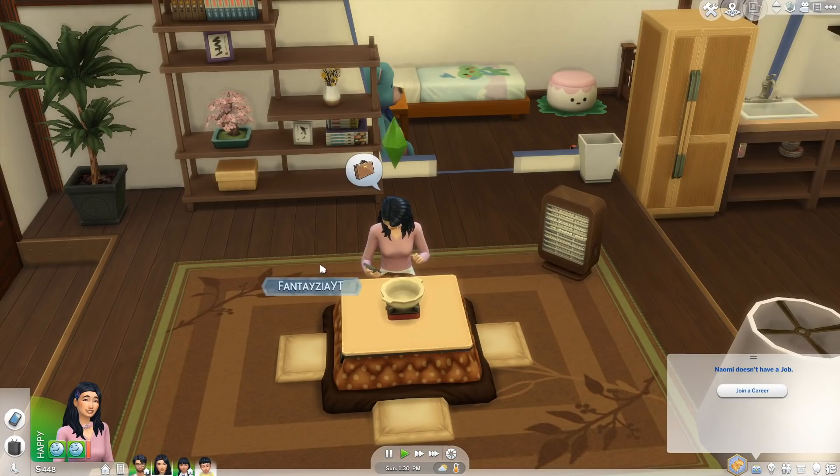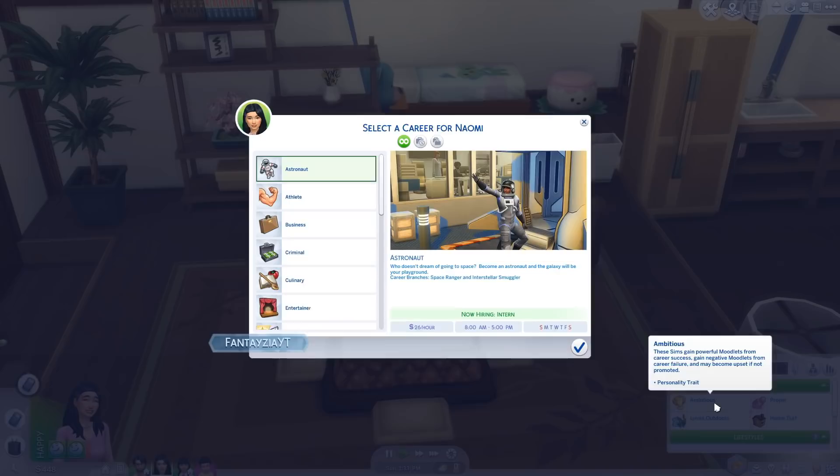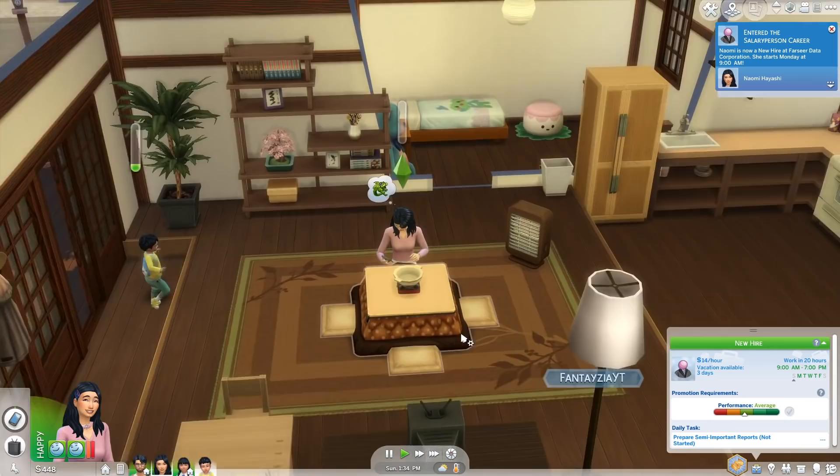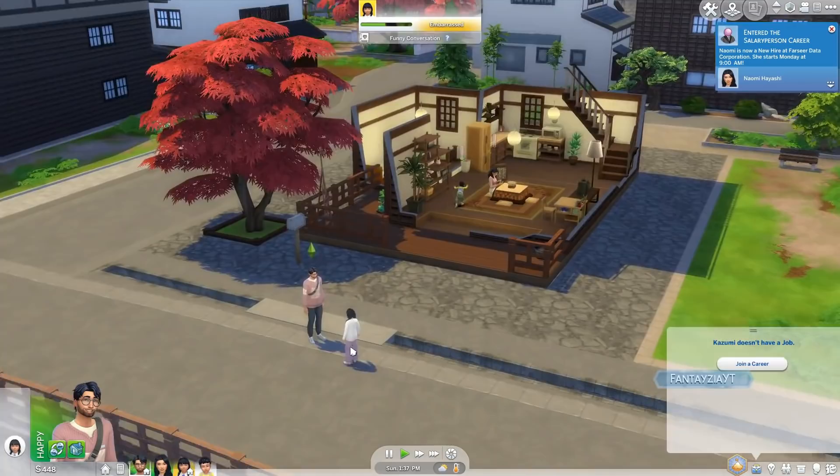There's a new job called Salaryman. It says: 'Dedicating your life to the Fai Seer Data Corporation and putting its needs above all else is just the first step for a Salary Person. Stability, respect, and endless hours of work are in your future. Advance to be a Supervisor or an Expert in your field, all while enjoying morning commutes and evening karaoke.' We're going to have Naomi get this job — they just moved back so they need brand new jobs. It's 9 AM to 7 PM at §14 an hour.